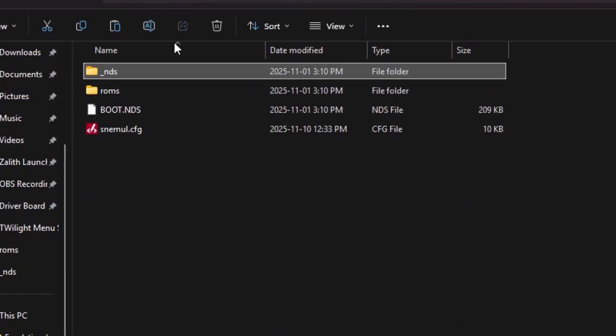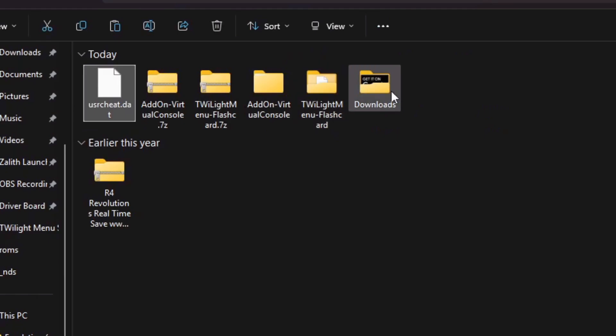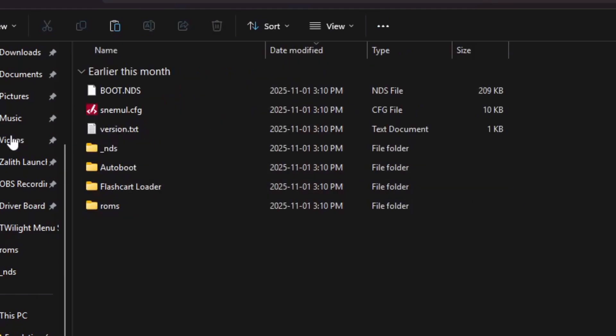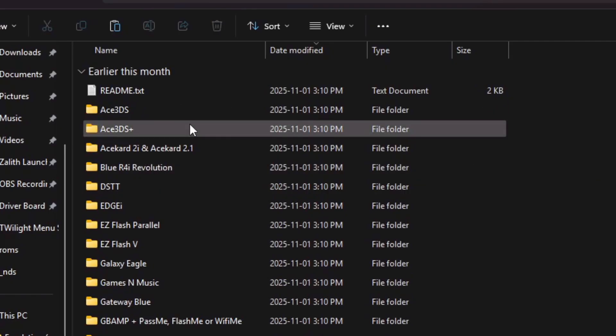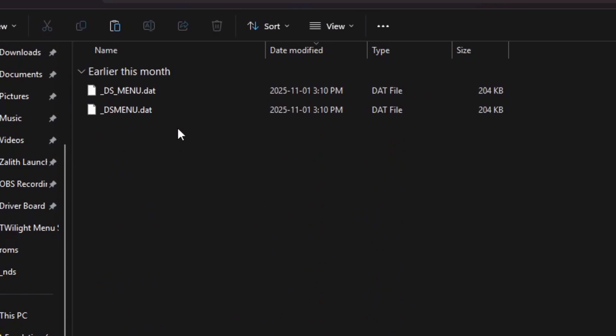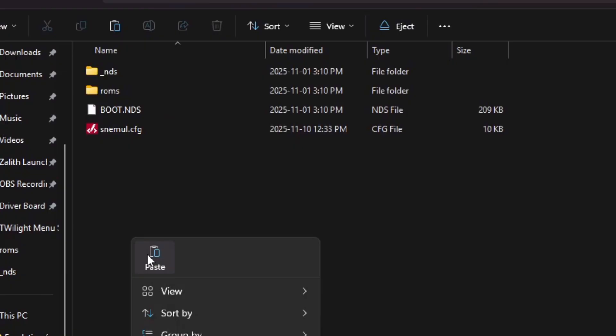Now go back to the root directory of your SD card — you should have underscore .nds, ROMs, boot.nds, snemule, and config. Go to your Downloads and navigate back into Twilight Menu. This is for those that want to auto-boot into Twilight Menu, which I highly recommend on a DS Fat and a DS Lite because there's a bug where it doesn't want to utilize the NDS bootstrap. Auto-boot basically allows you to auto-boot into Twilight Menu when you press on the Deep Labyrinth icon. Go to Ace 3DS+, grab these two files, right-click and copy, go back to your SD card root, and paste them there.